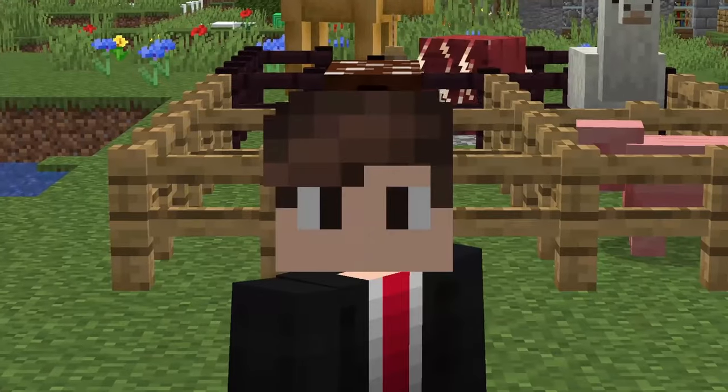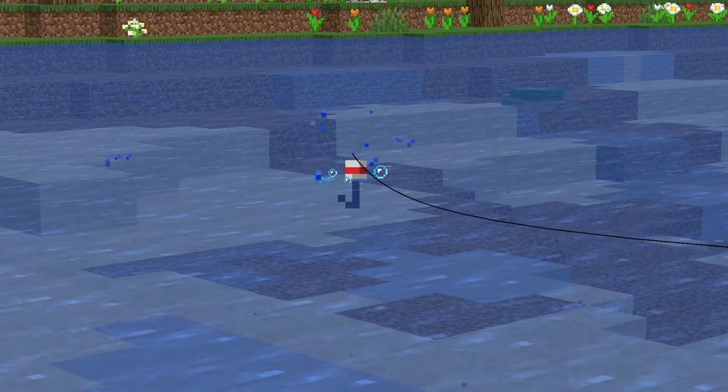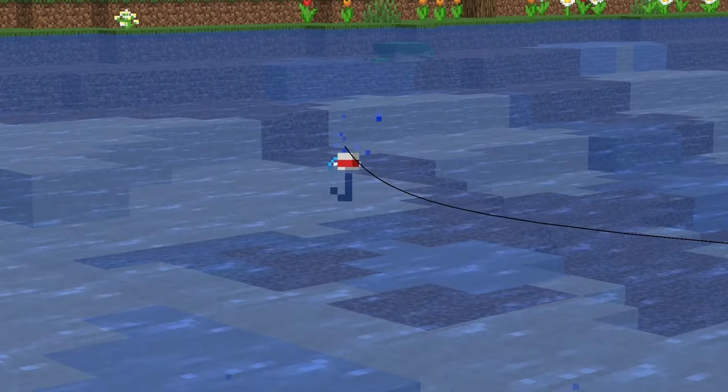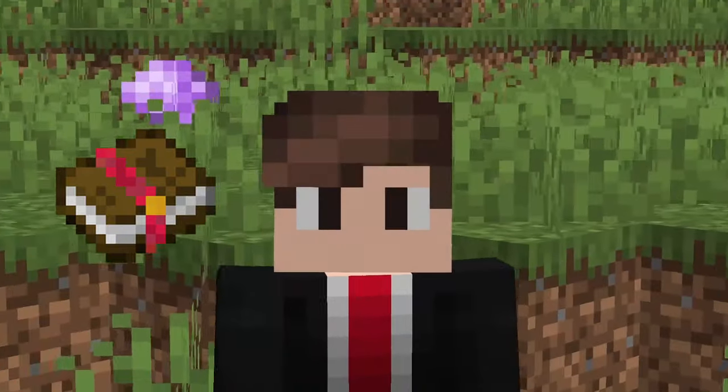Now let's talk about where exactly you can find a saddle. One way that you can get saddles is by fishing, but it does take a while and your chances aren't that high. If you do decide to fish for saddles, I recommend using Luck of the Sea so that you have a better chance of getting it.